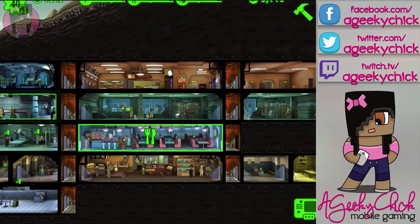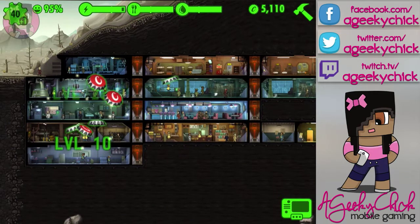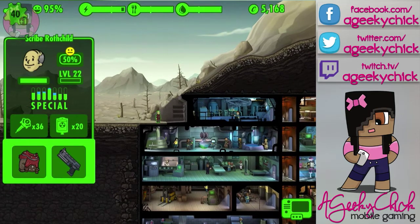So we mostly got caps, which is really good — you need those to buy more buildings and upgrade your buildings. I'm probably most excited about the new dweller and all of the weapons so I can equip more dwellers so they can be safe. Let's just quickly look at him — he came with his own weapon, so that's always a good deal too.